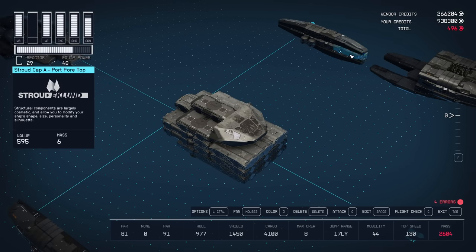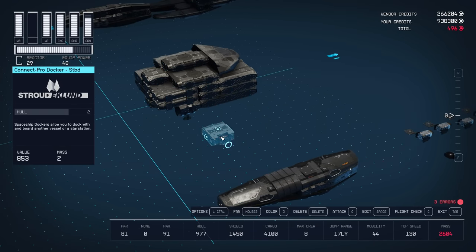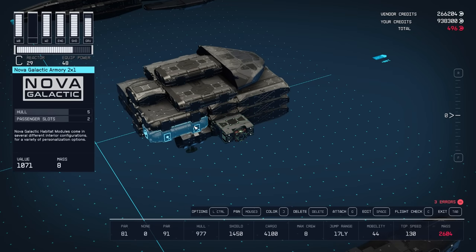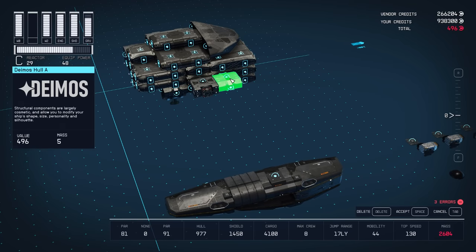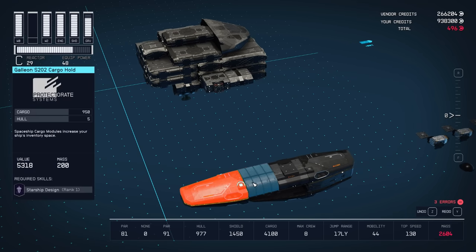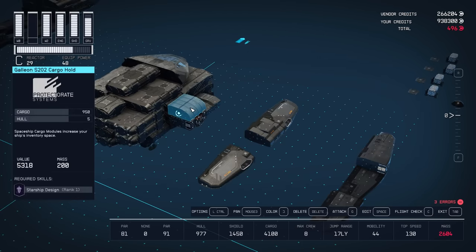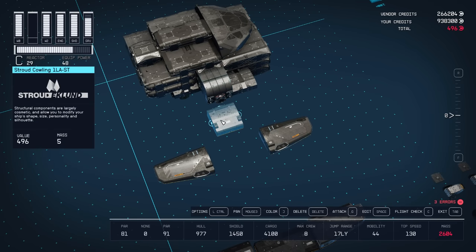Now we're going to move on to the side cowlings. I'm starting with the starboard side because that's where the docking port is. I'm going to take a Stroud ConnectPro docker in starboard orientation and snap it directly to the Deimos companionway that's in the center of the side face, right in front of the Nova Galactic Armory where my suit lockers are. To the side of that to fill the space I put a Deimos Hall A piece — I like the way the outside face breaks up the design of the cowling. Up on top of the docker I put a Galleon S202 cargo hold; if you don't have these unlocked you can use a regular Stroud Cowling without the top snapping point. Next to that I put a Stroud Cowling with a top snapping point — this is where we'll put our turrets later.